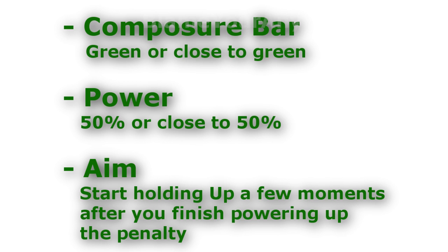The same goes for the power — you want to hit near 50% power, but if you go around 30% to 70% that's going to be fine as well. And finally, the aim. When you aim with the left thumb stick, you want to start holding up just a few moments after you finish powering up your penalty. It's going to come naturally to you. If you practice this technique, you'll know what I mean — you won't really have to look for visual aids like when your player takes his first step or crosses the penalty box line. Just hold up a few moments after you finish powering up, and keep holding up until your player actually takes the penalty.